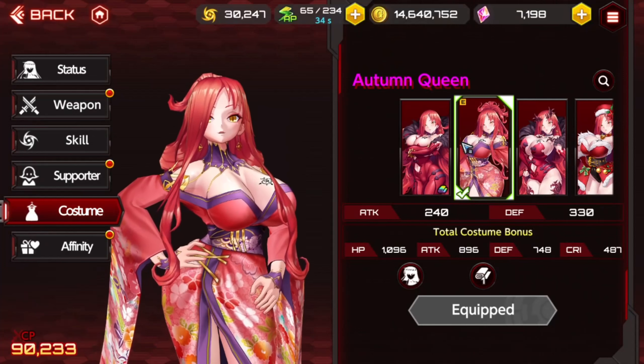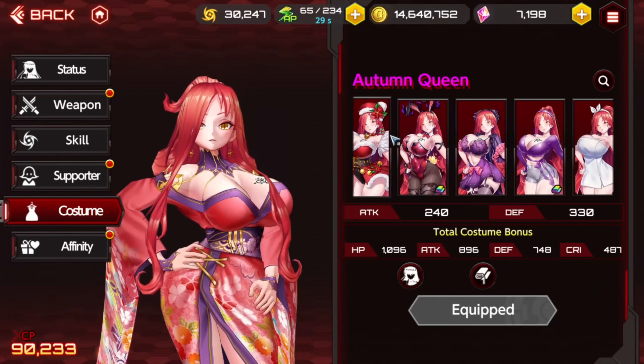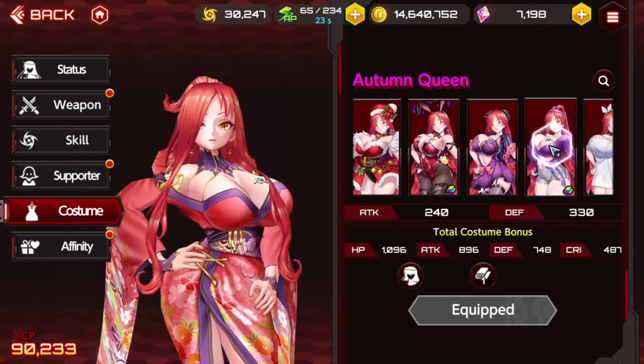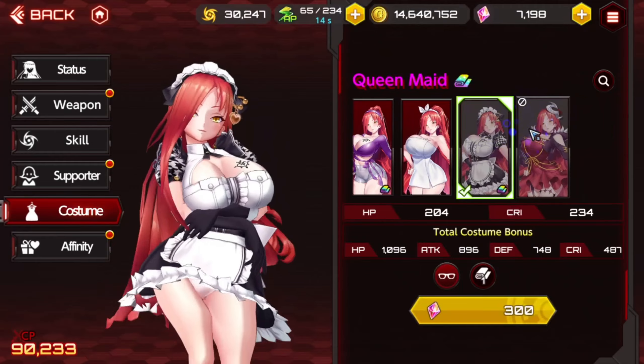We do need more ranged characters to utilize all these wonderful new blue support damage. What we need is a blue character that's ranged — that would be nice, because that'll go good with a lot of the stuff. Got most of her costumes. Haven't picked up the maid because I'm saving gems for limited stuff that's to come. And I haven't crafted her friendship yet, so sad.